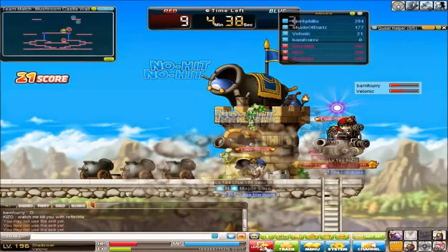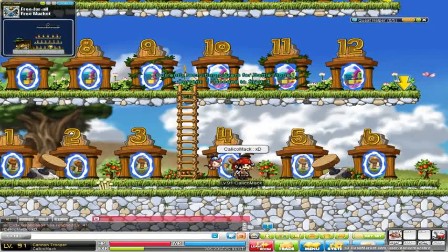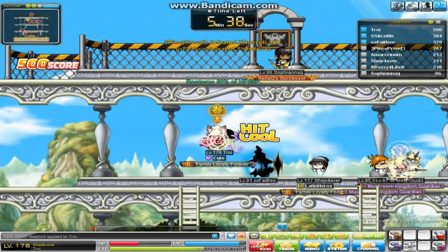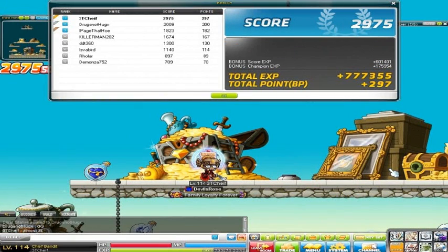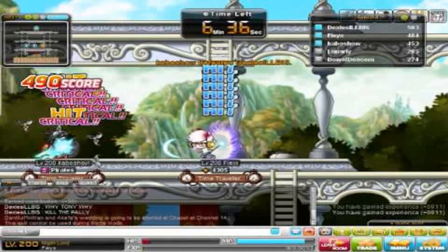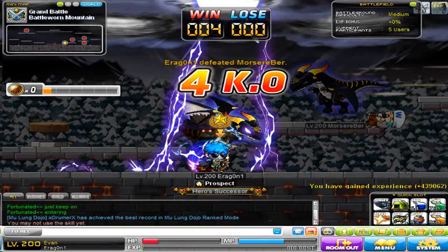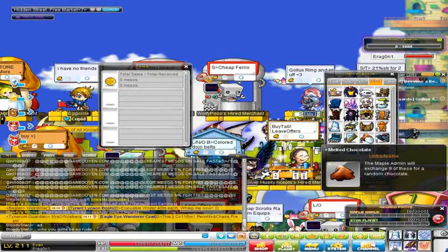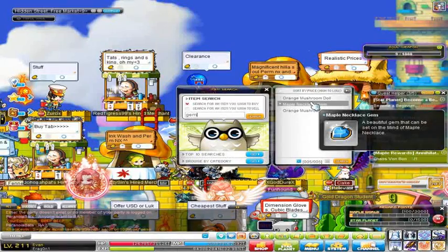In the old PvP you could glitch decent skills by equipping them outside, going inside, then removing them — and once you got kicked out, you traded them back and kept the skill permanently. It eventually got patched. I think I got Hyper Body and Sharp Eyes that way, and even Door just for the heck of it. Anyway, thanks so much for watching — it went a little longer than usual this time, but more content. See you guys later, peace.